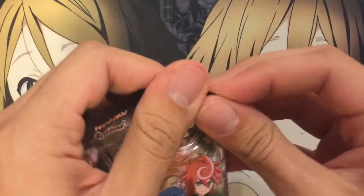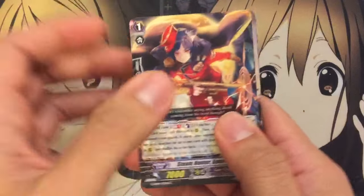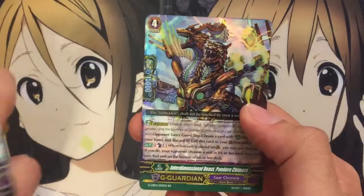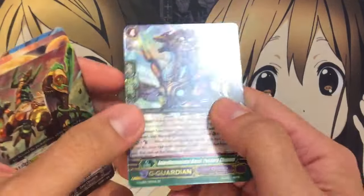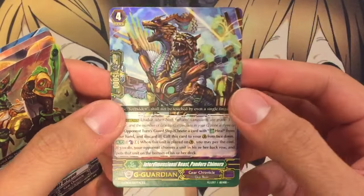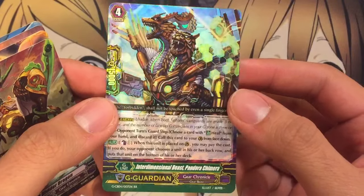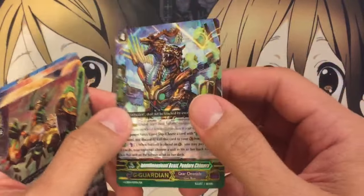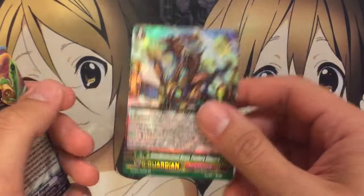And last pack. Let's see how we end it. We have a Slow Divider Dragon and an Interdimensional Beast Pandora Chimera. This is the G Guardian, one of the two G Guardians for Gear Chronicle. It lets you put a unit from their back row back into the deck, so good for a lot of effects that stop boosting and whatnot for required effects.